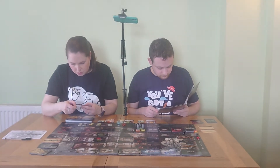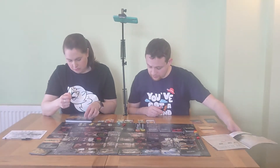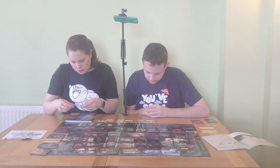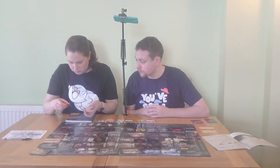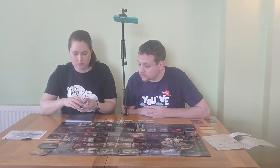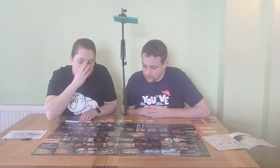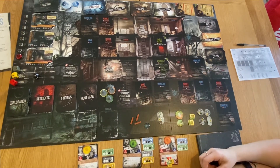We notice we could build a chair - that lowers all characters' misery by one. It costs one component and two wood. We decide to save the component instead and make a board. Making a board costs one component and four wood, so we gather five wood.